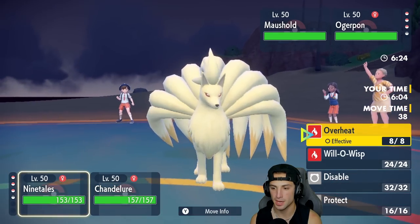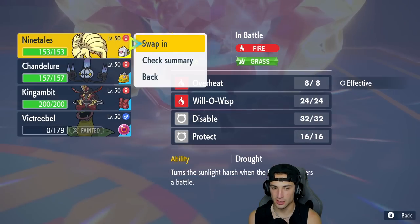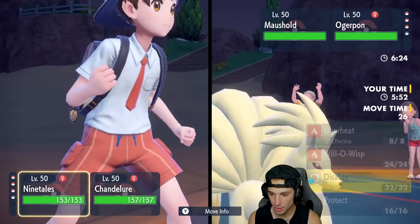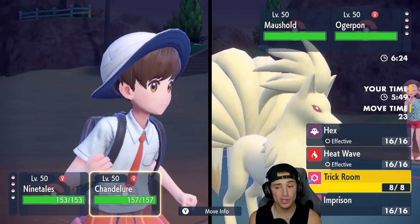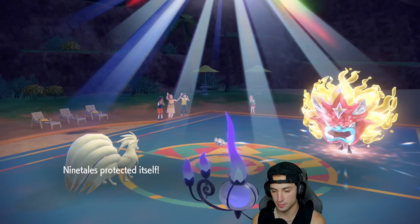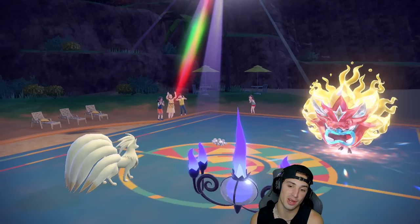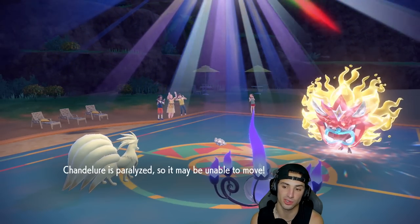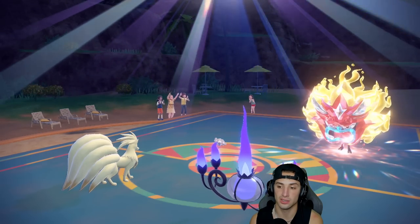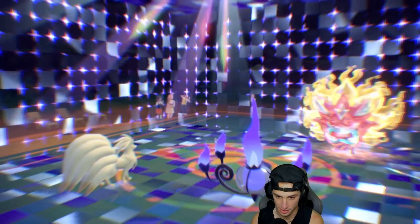I'd rather Ogerpon be Defiant than Mold Breaker. I'm going to play it smart — Protect Ninetales and go for Trick Room with Chandelure. I would love the Trick Room pop. We've got two fire types on here and Mold Breaker would really do us dirty. He goes for Thunder Wave — that's going to slow us down in Trick Room. He goes for Ivy Cudgel on Ninetales — and Trick Room goes up!